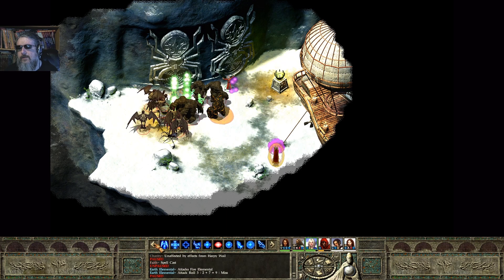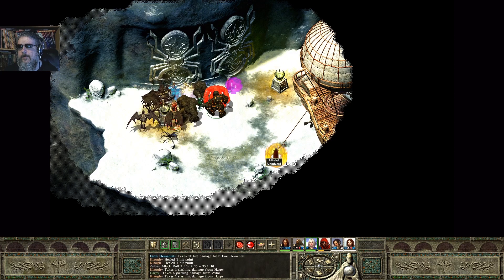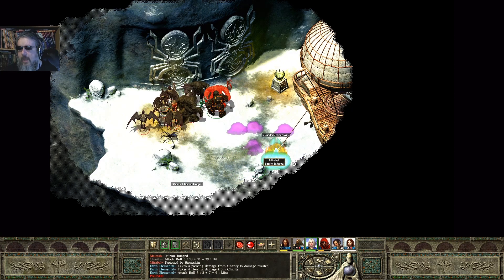I'm going to have to cast another spell — this time we will try to cast blindness on this caster over here. Spell got cast, got acid fog up. I'm still trying to hack away at things. I'm going to try and eliminate these harpies as soon as I can.